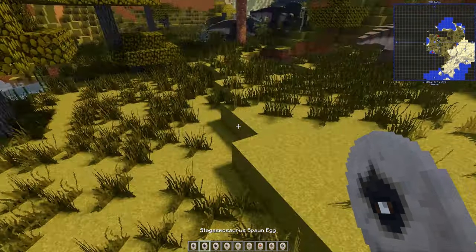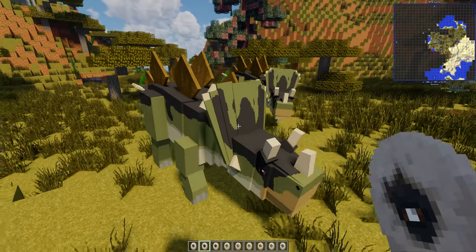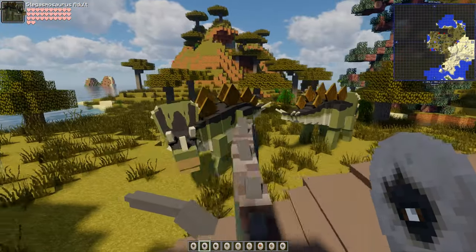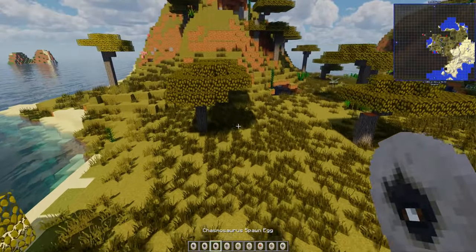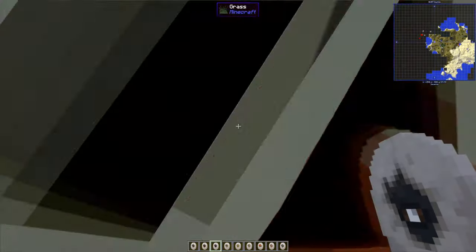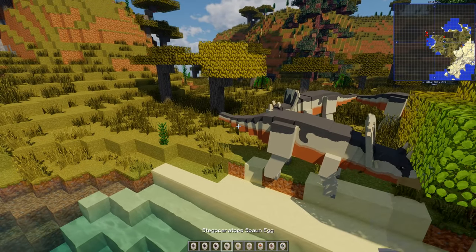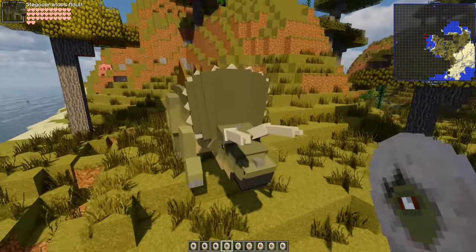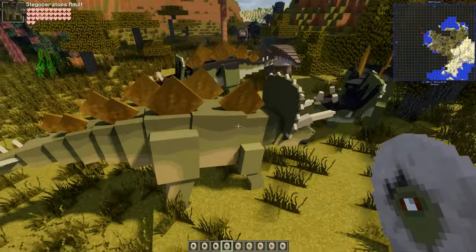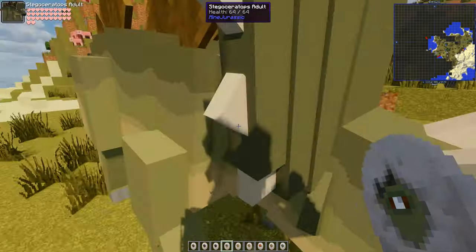Stegosauros Amoris — that's a hybrid adult. That's been updated or is brand new. Very nice — I like the plates on the back. Great additions to Minecraft. Chasmosaurus is a biggie — just Chasmosaurus adults, they're all the same. Really nice because we don't get many of these in Minecraft. Stegaceratops is another hybrid — one of my favourite hybrids. Same plates, but really good.